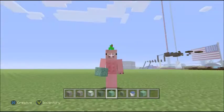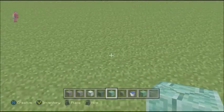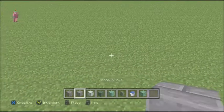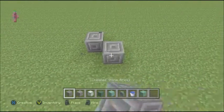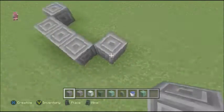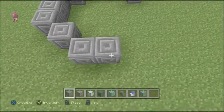Hey guys, welcome back, party pick here from party pick studios and today we're gonna be making an awesome fountain for you guys. It's a super fancy fountain that I found — believe it or not — I found it on the battle mode minigame spawn area and I just think it's a super awesome thing. It uses a whole bunch of different blocks.